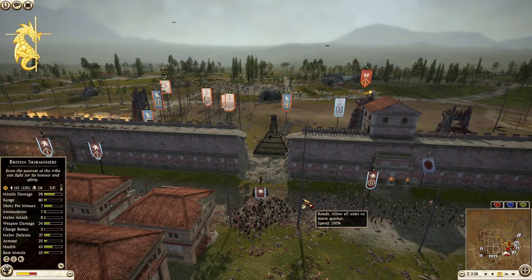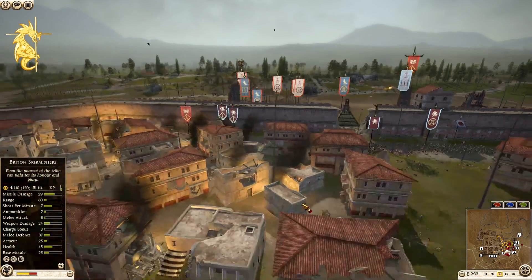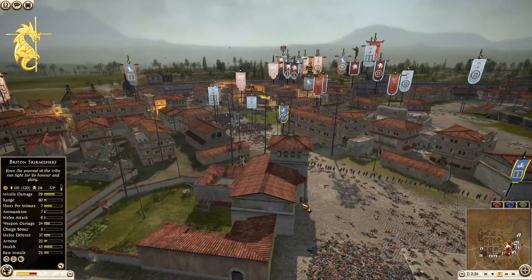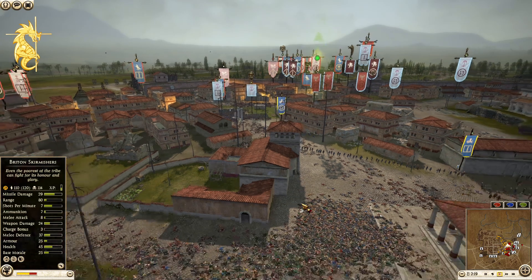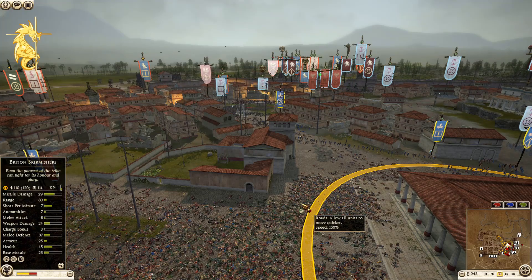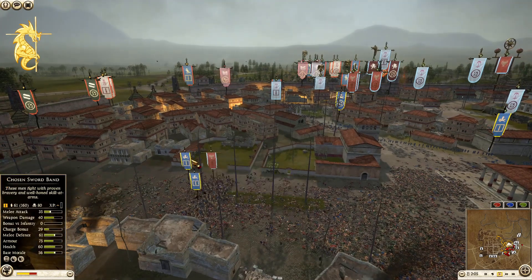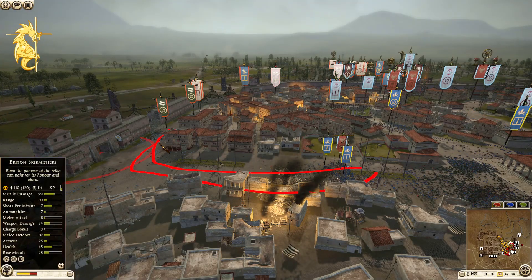That got really hectic really quickly and it swung the balance of power. Look at that — the balance of power has now gone firmly toward the defenders' favor. For what was such a high-aggression, intense beginning to this battle, it has definitely slowed down with fewer units remaining. Heroic nobles and chosen sword band still on the field — looks like they might push the flank on this side.